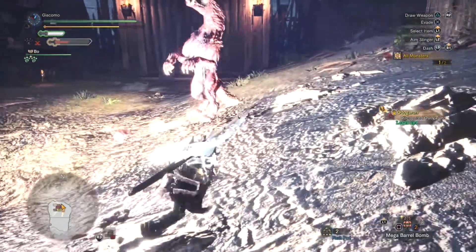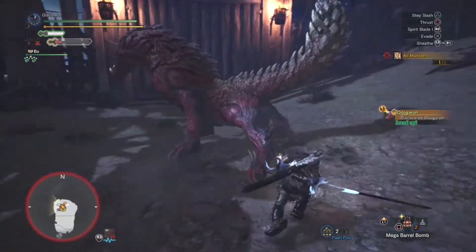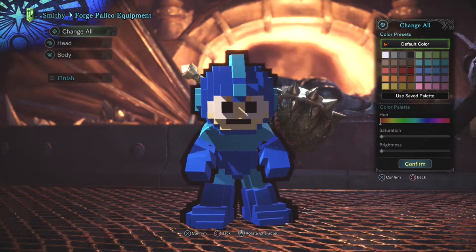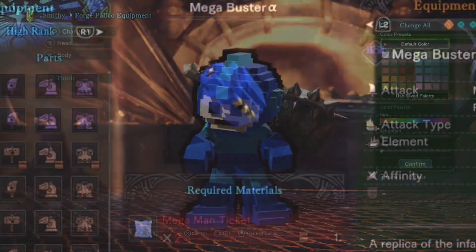I really enjoyed how they incorporated the Mega Man music into the event while you're fighting the Odo Garons — it really did bring back good memories. Upon completing this event you'll get a Mega Man ticket. You'll need three of these to turn your palico into Mega Man, and two to make the Mega Buster weapon, so that's five in total.